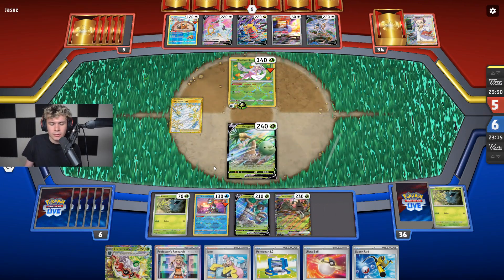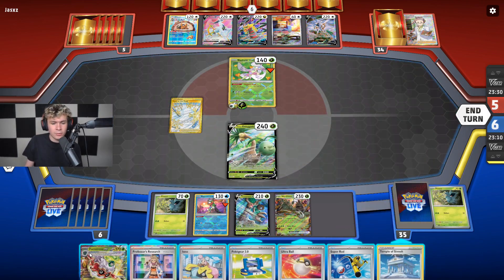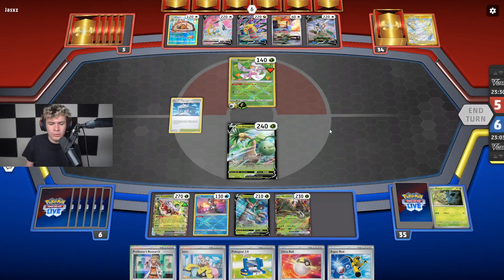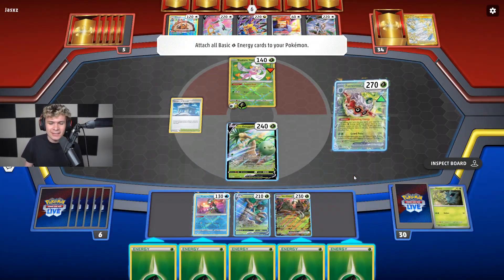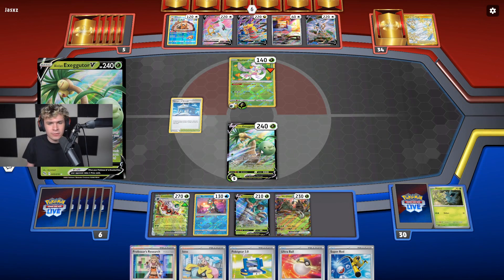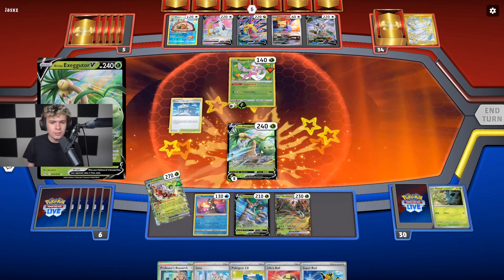So I guess we just go Exeggutor here, which is fine. There's a Temple — okay, thank god. We'll go Temple, then Fortress, nuking ourselves. One, two, three, four, five energy. We'll play them all on Exeggutor. And then Forretress gets blown up. Unfortunately Fortress has to go goodbye. They take the two prizes, and now we can just Iono and then snipe Baval potentially, and then go snipe Arceus.